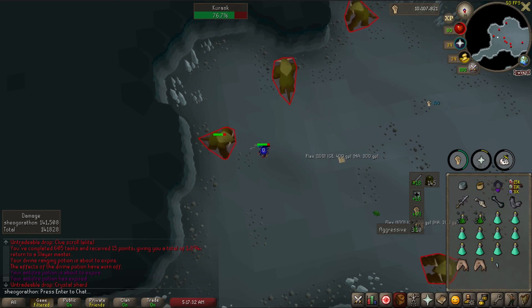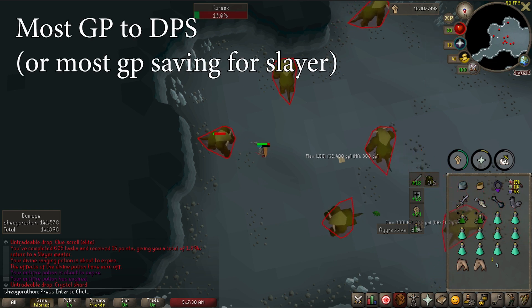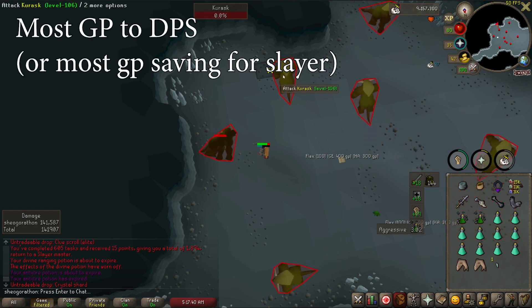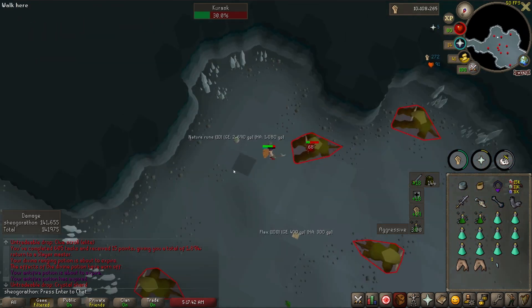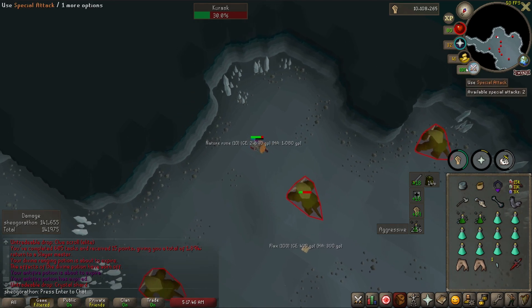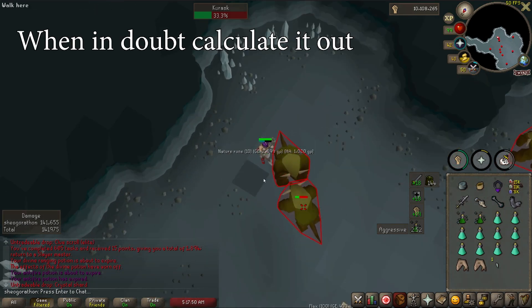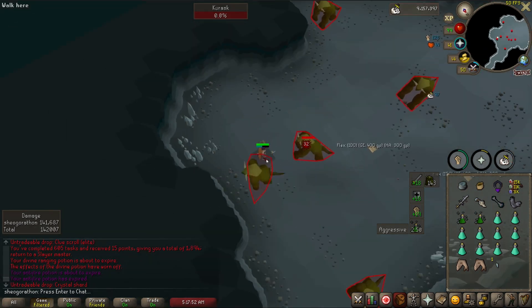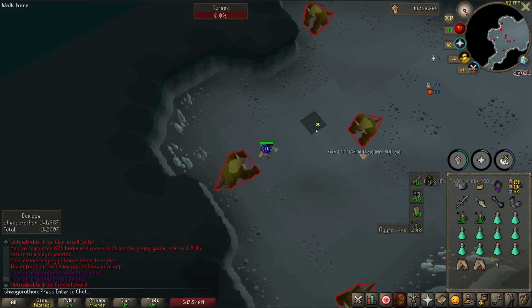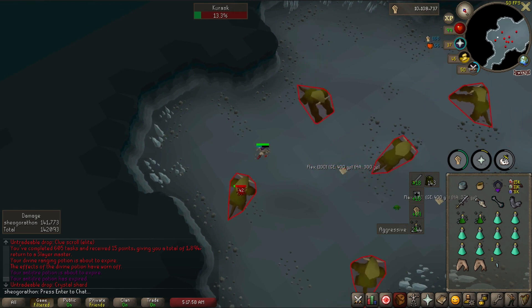Figuring out which gear to upgrade to with money I have earned is something I've been calculating since I made my account. Making every piece of gold go as far as possible is going to help your account's efficiency a tremendous amount. This guide is going to focus on getting the most DPS possible out of your magic equipment, although there are times where defense or accuracy are more important, like bossing. I will try to mention reasons to buy different pieces of gear earlier, but I will definitely miss things. If you think a boss might work better with a different gear set, don't be afraid to throw it into the DPS calculator.